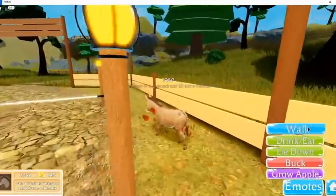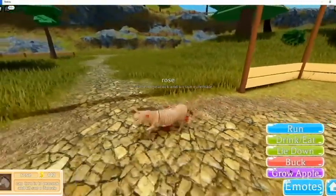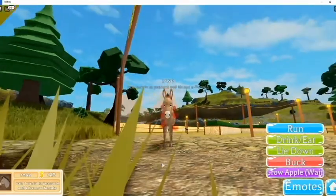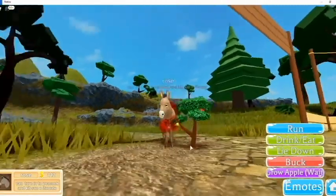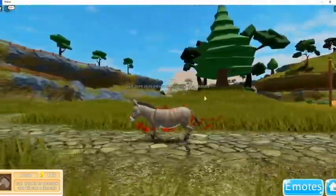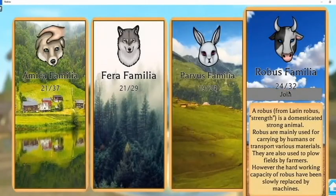Here's the baby donkey - it's pretty much the same but the baby is super tiny and kind of slow too. Let's grow an apple. The apples are just like the same size as the animal - this one is super tiny but the apples are still the same size. They just go so slow.